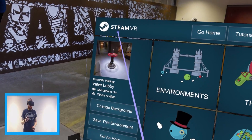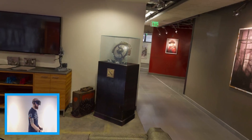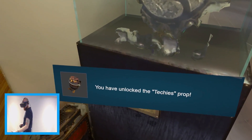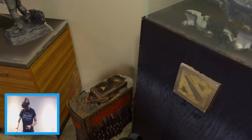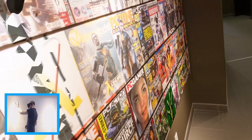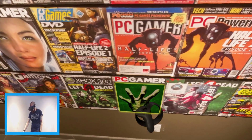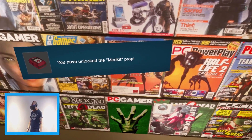There are other items we can actually get here - unlock this prop by interacting with something in the Valve Lobby. There's a sign: if you are grouchy, irritable, or just plain mean there will be a fifty dollar charge. You have to touch that to get the Techies prop. Look guys - there it is! Medkit - whoop whoop, of course it's from Left 4 Dead.